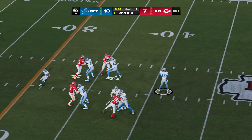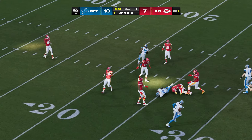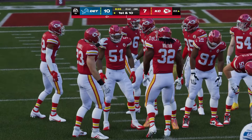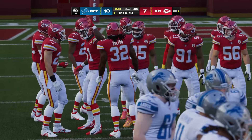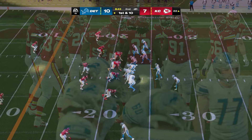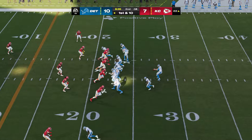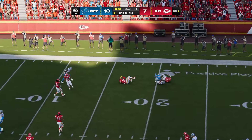Play action — it's Goff — hauled in by St. Brown over the middle, brought down with a first down at the Chiefs' 22-yard line. A gain of 11 yards produces a new set of downs. Sometimes it's not all about the play caller — the quarterback in the huddle just says, who's going to make a play for me? And the result was a nice first down to keep the drive moving.